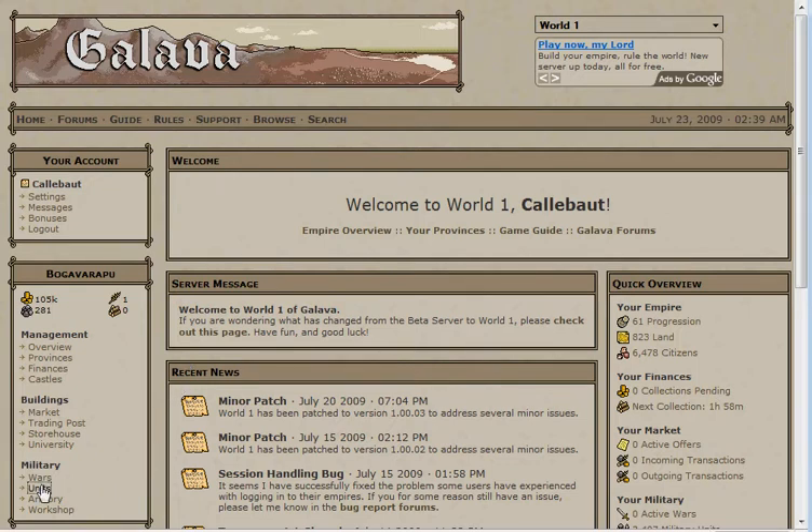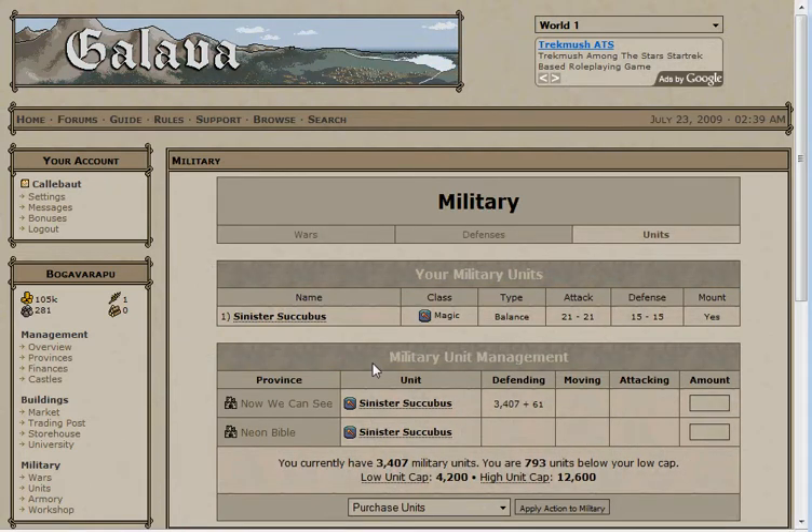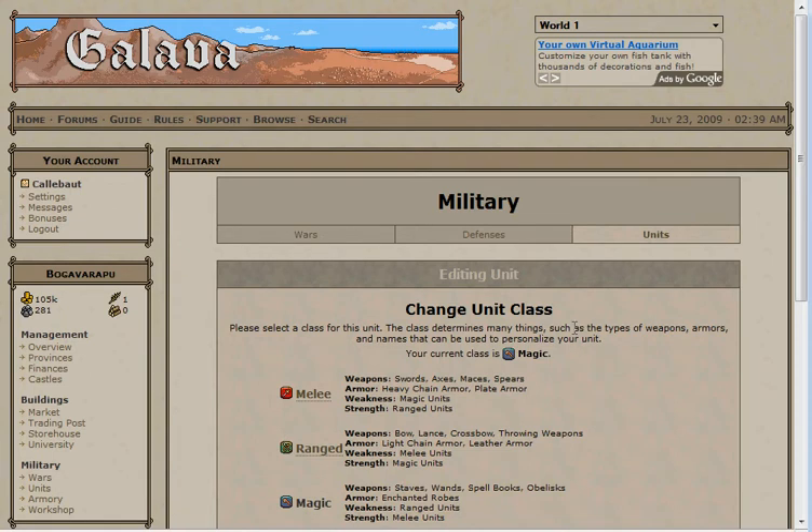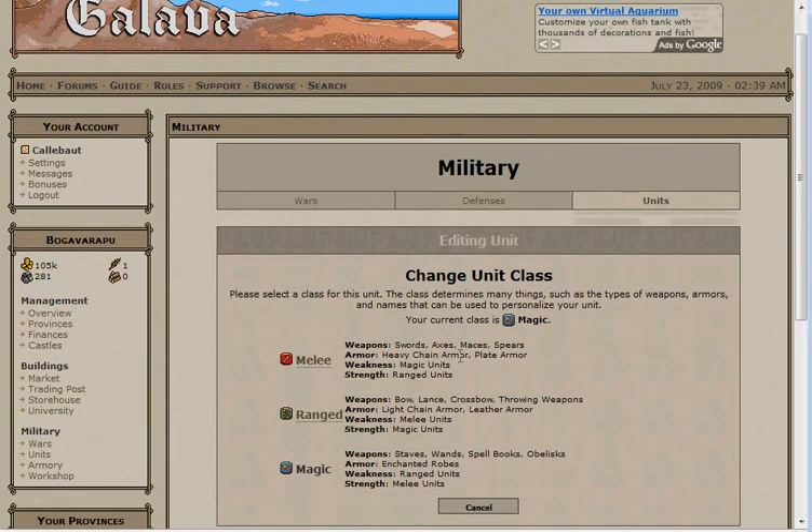Click down here on Units. Note that you'll have to have purchased the first discovery in order to create your first unit. Just like with your province, there should be a link up here to create your first unit. The first thing you'll need to decide is what type of unit it should be. It works like rock, paper, scissors. Melee beats ranged, ranged beats magic, and magic beats melee. The modifier is really low though, and you can't predict your enemy, so pick whichever you prefer.